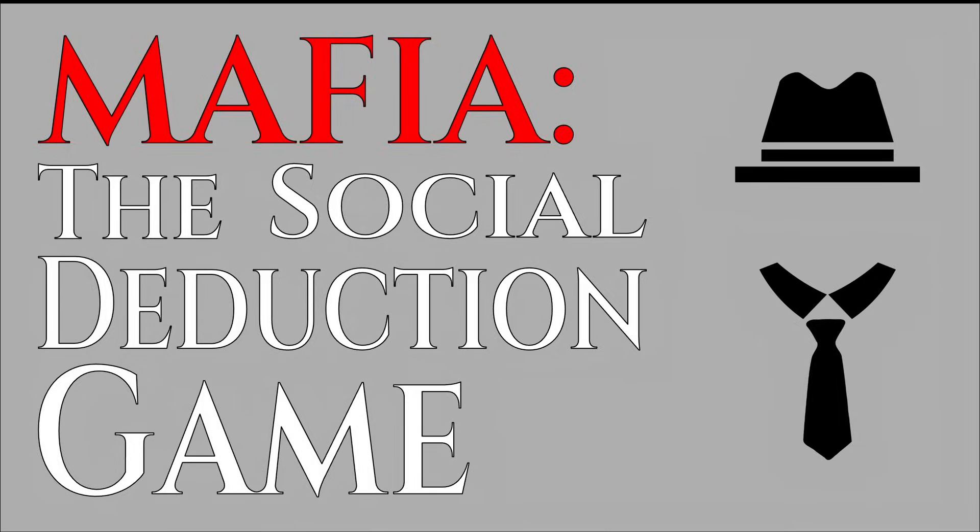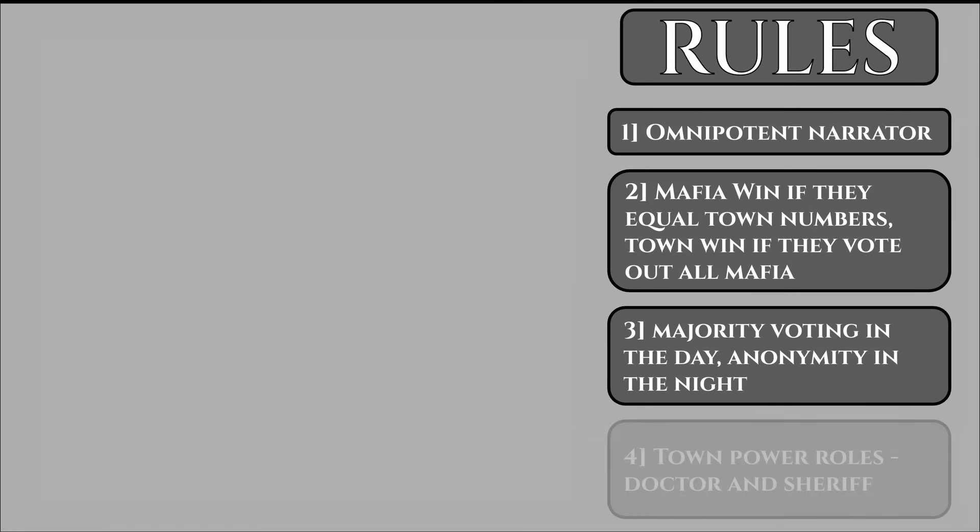For those unfamiliar with the game of Mafia, I'll quickly go over the baseline rules. Before the game starts, an omnipotent narrator assigns roles to the players randomly. The Mafia win if their numbers equal the Town's, and the Town wins by eliminating all the Mafia during the day. Gameplay alternates between two phases. During the day, players can discuss suspicions and vote someone out. At night, everyone closes their eyes while the Mafia selects a victim. Special roles like the Doctor and the Sheriff can add balance — the Doctor can save one person at night, and the Sheriff can investigate someone's allegiance. The general rule of thumb is to have two to three Mafia per Townsperson.